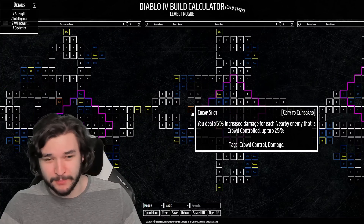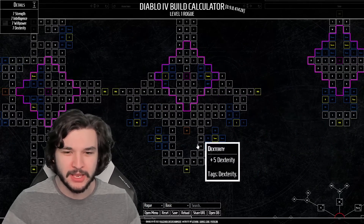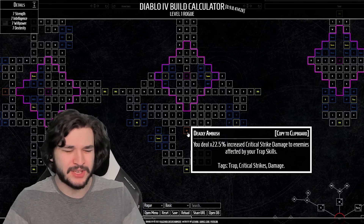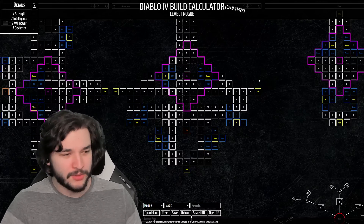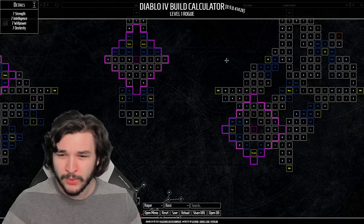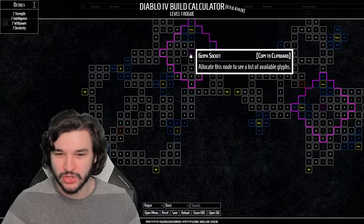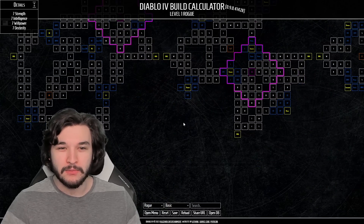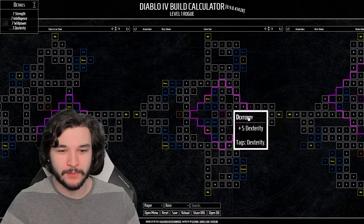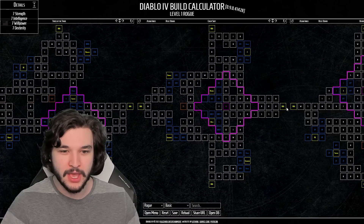Tricks of the Trade: your marksman skills grant your next cutthroat skill 25% increased damage and vice versa. This could be quite solid in a twisting blades build because your basic Puncture in the early leveling process is considered a marksman skill, which can grant your twisting blades increased damage. Cheap Shot: 5% increased damage for each enemy that's crowd controlled, up to 25%. Deadly Ambush increases critical strike damage to enemies affected by your trap skills. Each paragon board has a glyph socket, but oftentimes it's relatively far from the legendary node.